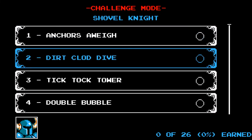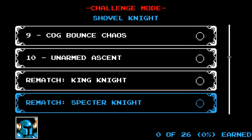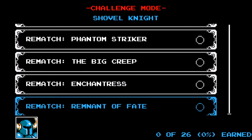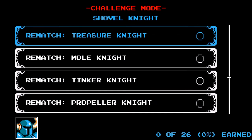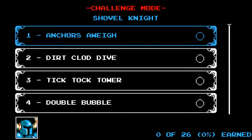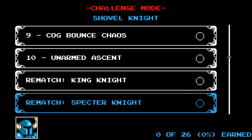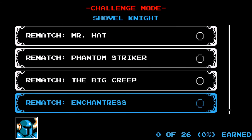Lastly, there's the Challenge Mode, which came out with the Plague of Shadows update. I'll be covering this in more detail at a later date, but it includes challenges for each of the playable characters as well as Amiibo. The Amiibo includes five single-player and five multiplayer challenges, though those multiplayer challenges are not available in the 3DS version. These challenges provide you with specific relics and abilities, though it's disappointing that the majority are just boss rematches.